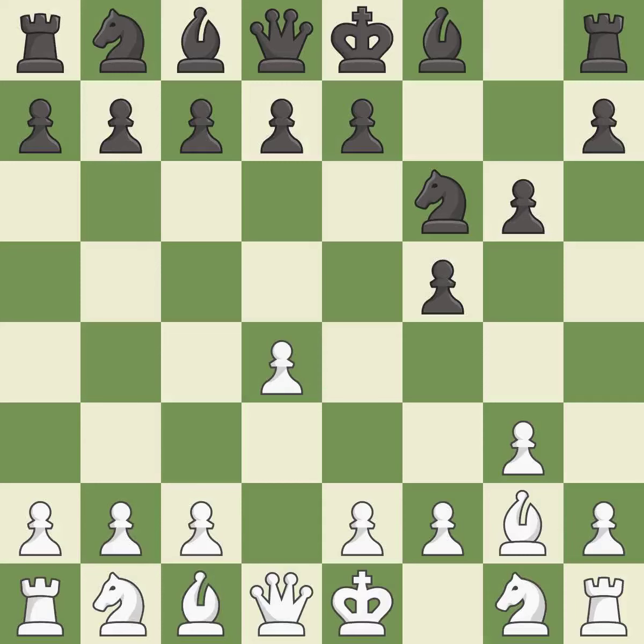g6 prepares to fianchetto the dark-squared bishop to g7, where it will sit on the long diagonal. This develops the bishop and gives it scope on the long diagonal.